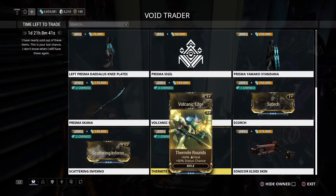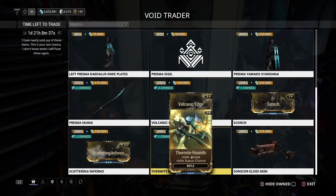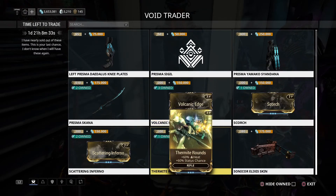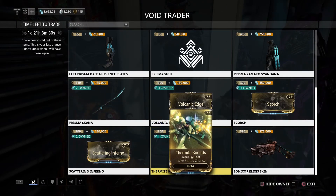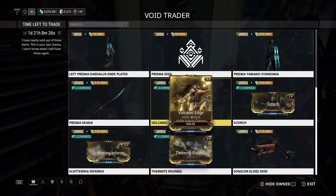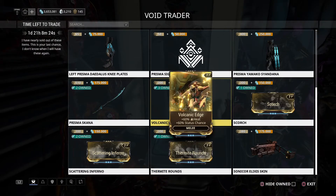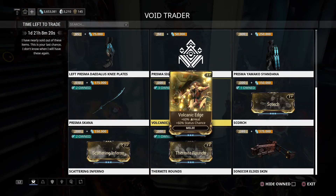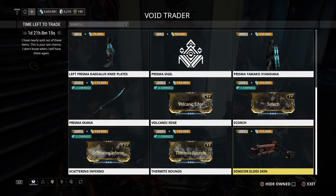All of them have plus 60% status and plus 60% heat. If you want to get them from other players it'll be 10 to 15 platinum each, so you can get the entire set for about 40 platinum rather than spending around 1,200 ducats plus 150,000 credits. So spending 40 to 50 platinum buying all of them is another option.